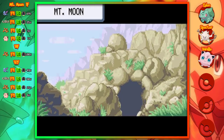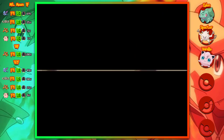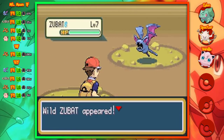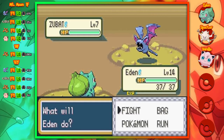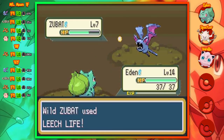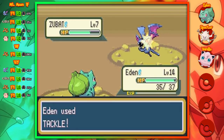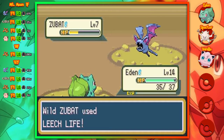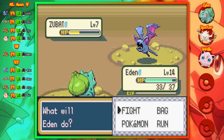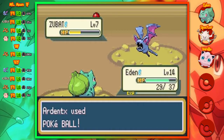Welcome back to part 4 and the second dungeon of the game, Mount Moon. Right off the bat, let's cover all the new encounters we can find here. We can find 4 more Pokemon in total: Zubats, Geodudes, Paras, and Clefairies. Mount Moon is split up into 3 different floors and based on which floor you're on, you can find different percentage chances for each encounter. Clefairy on the first floor can only be found 1% of the time, same as male Nidoran on Route 3.